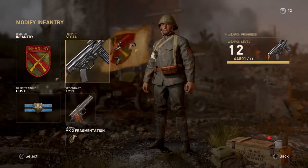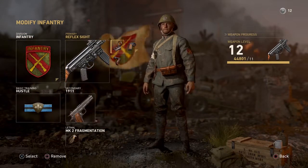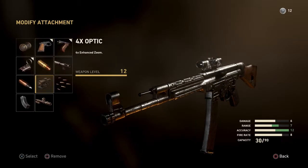The primary gun is the STG44. I use the reflex sight, quick draw, and grip. With these attachments, look at the accuracy — the bars in the bottom right only go up to 10, but the accuracy is actually one above what the bar shows. So your accuracy with this gun with these three attachments is as good as it can possibly get.